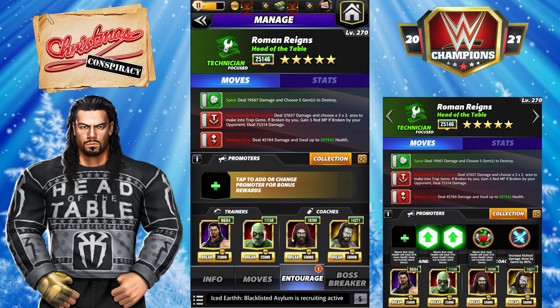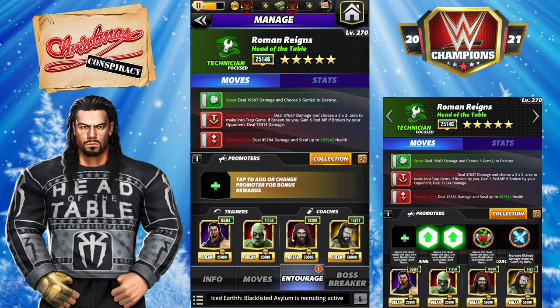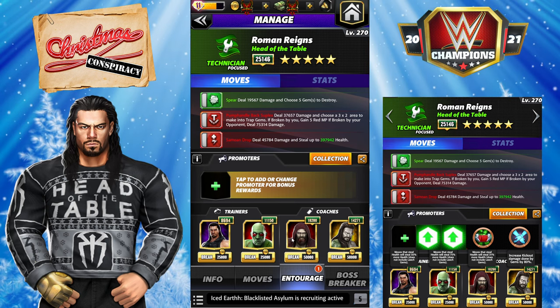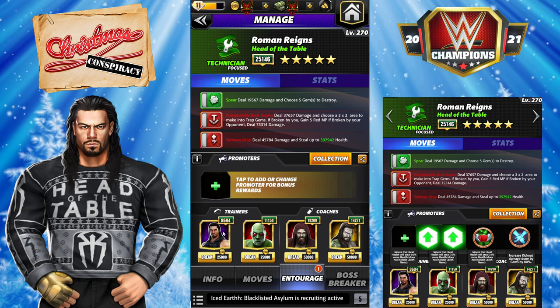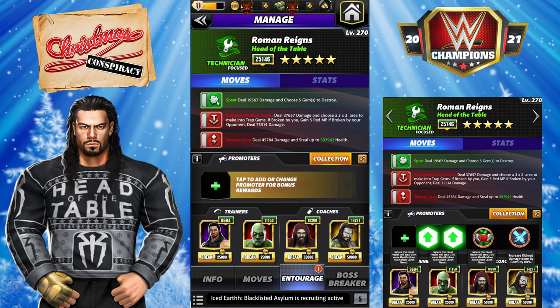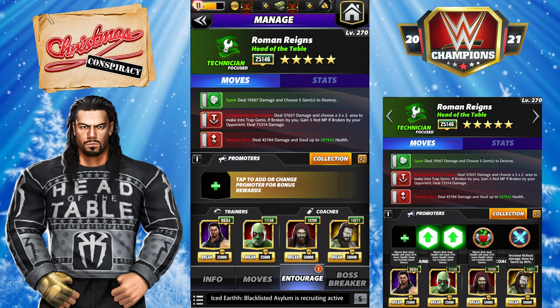If you don't have Rock or Daniel Bryan, he still steals a bunch — zombie Bryan, he still steals a bunch. You can do a lot of other substitutions. If you don't have Rock, you could put steal on to start with the green MP filled right away.